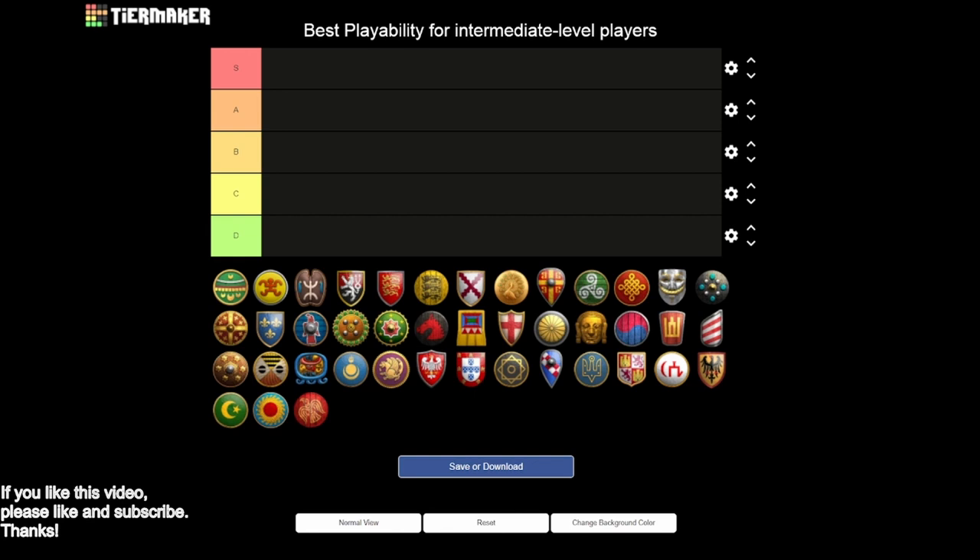One thing I'm not asking with this question of playability is the traditional beginner question of what civ to get started with. At intermediate level play, this is where dark age tends to get pretty efficient, feudal openings tend to get pretty good, and the timing is reasonable. After that, particularly when it comes to decision making and macro in castle age and imperial age - getting to late game compositions - this is where intermediate level players start to struggle.